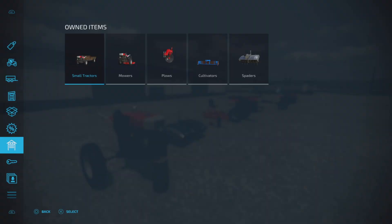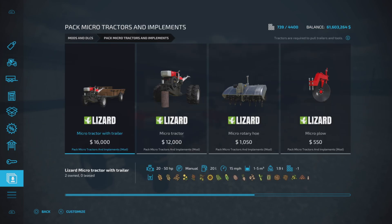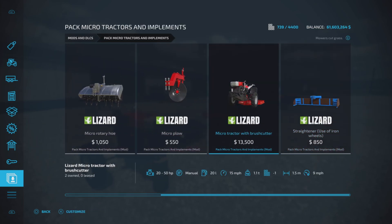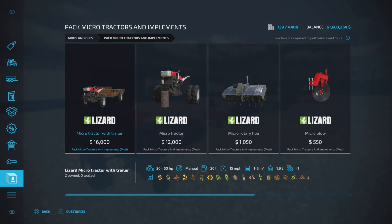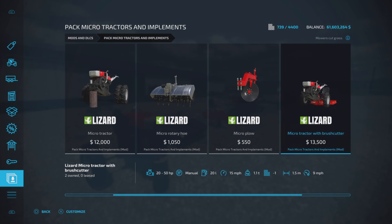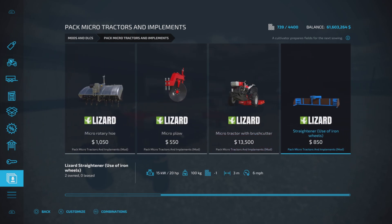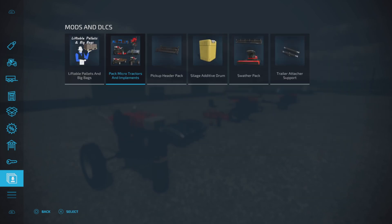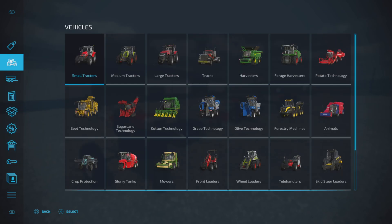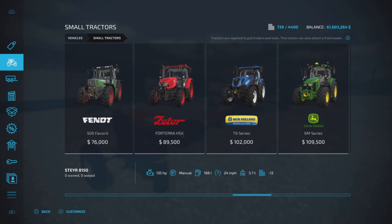First of all, where do we find all this stuff? To find all of them together, go to your mods and DLCs, and you'll see we have all the items here: the Micro Tractor with Trailer, the Micro Tractor, Micro Rotary Hoe Plow, Tractor with Brush Cutter, and a Straightener, which is a cultivator. To find them individually, you'll have vehicles and small tractors for your two tractors.